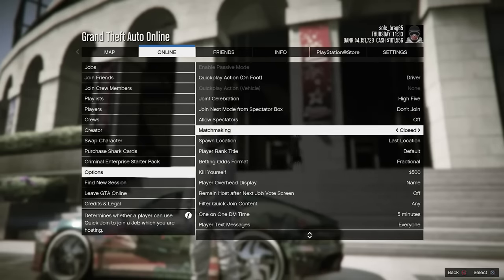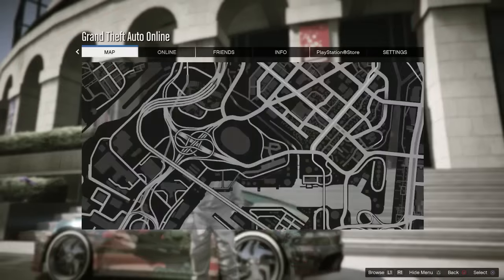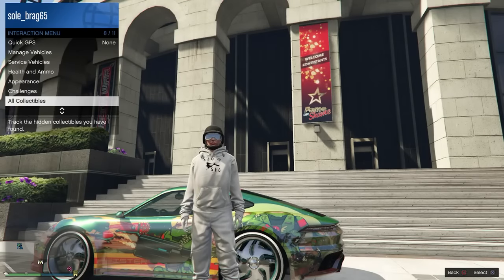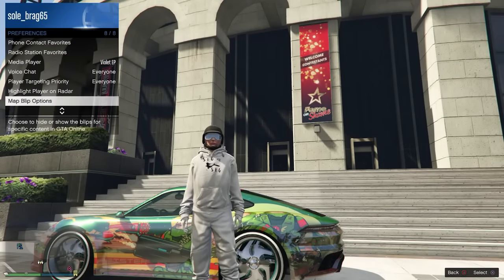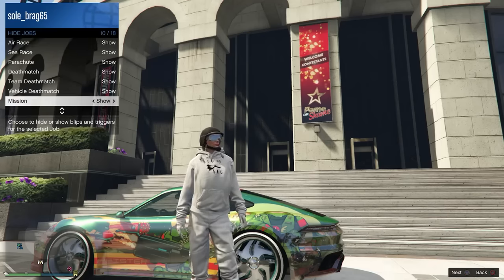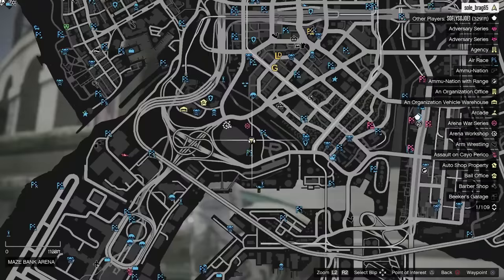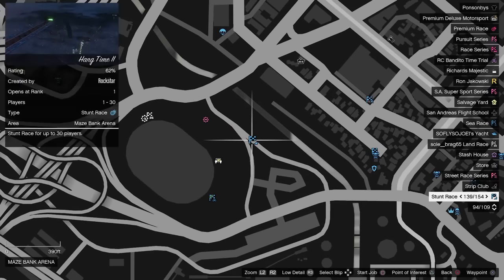We are on patch 1.69. In options, Allow Spectators is off and Matchmaking is set to Closed. Now go to your map. Make sure Map Blip Options is turned on — we need those blue markers. If you don't know how, go to Preference, Map Blip Options, Jobs, and make sure everything is set to Show.